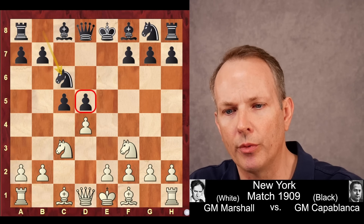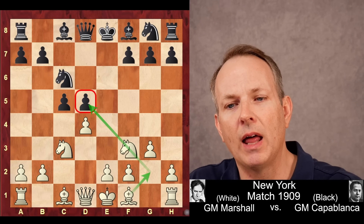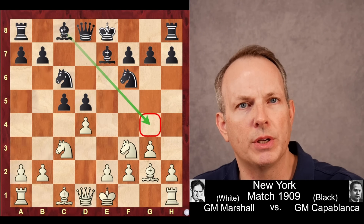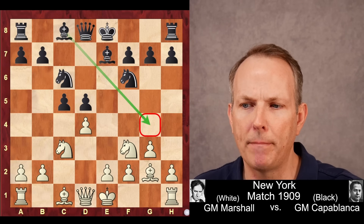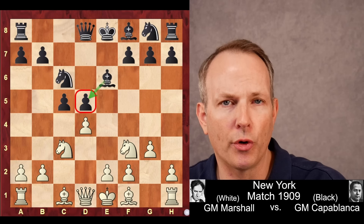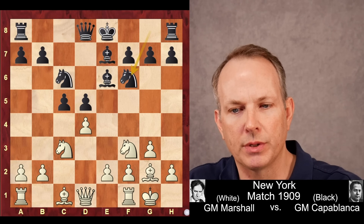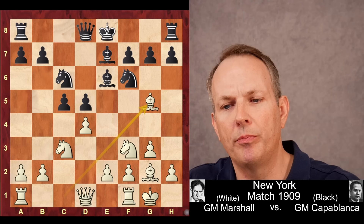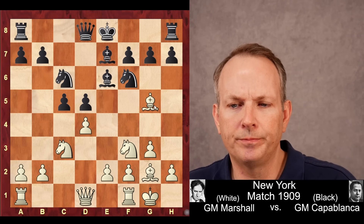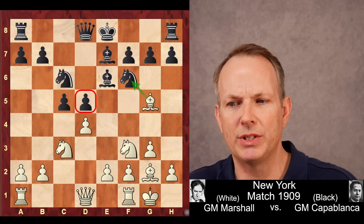So Marshall targets that pawn directly by playing g3. He wants to move the bishop to g2, aim it right at that d5 pawn. The main line these days is knight to f6, bishop g2, bishop to e7 — not developing the queen's bishop just yet because that bishop might want to go to g4 where it's more aggressively posted. But Capablanca just plays bishop to e6, overprotecting that vulnerable d5 pawn right out of the gate.